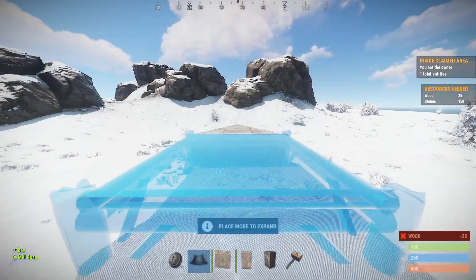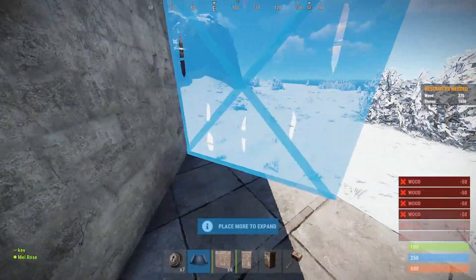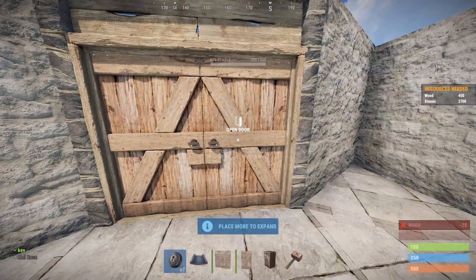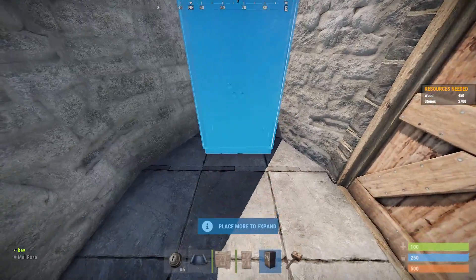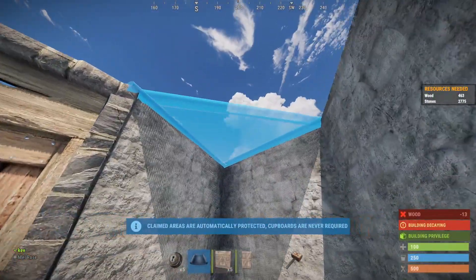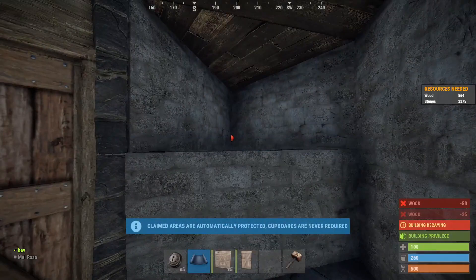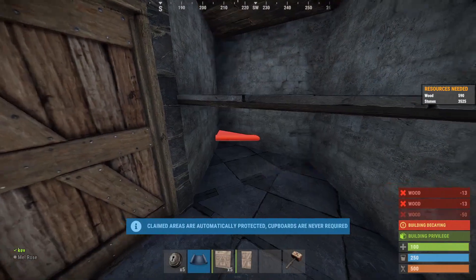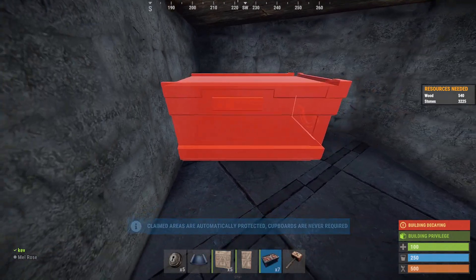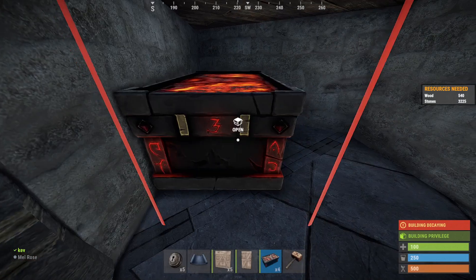Now I'm going to show you how I would build this base on a real server. We're going to start off by building a very small section of the base to use as our starter, which is just enough room for a TC, some bags, a couple of furnaces, and some boxes. It's a good idea to get this loot room set up now with the boxes in place, because when you come to put your sloped roof bunker section in it'll clip through the wall and you won't be able to lay either your shelf or your boxes.